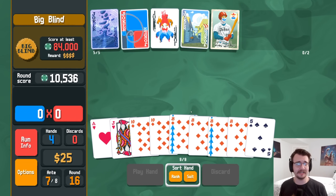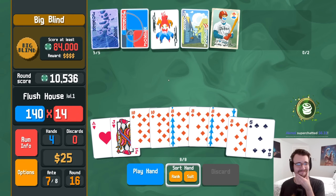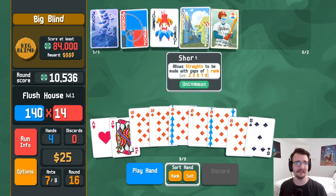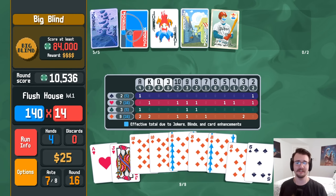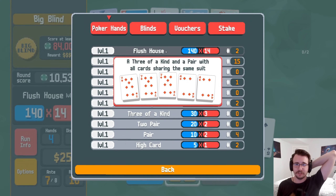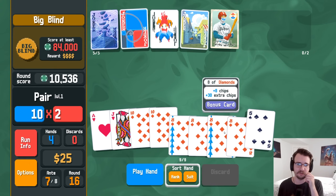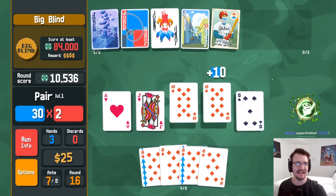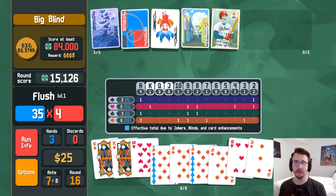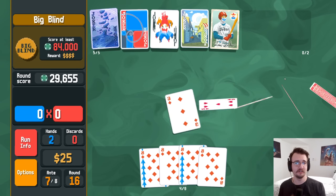Lose the tens — could maybe go somewhere. Lose the nine and jack. Got the big discard out of the way. Eight and ten — the only flush house I can get is ace over eight. Plus 15... 29 plus 24 is 53 and then times like 3.75 — that's not great. Unless I can draw one more eight. I'd need a fifth eight — I don't even know what that gets me. Flush five is probably better than flush house, maybe I should gun for that.